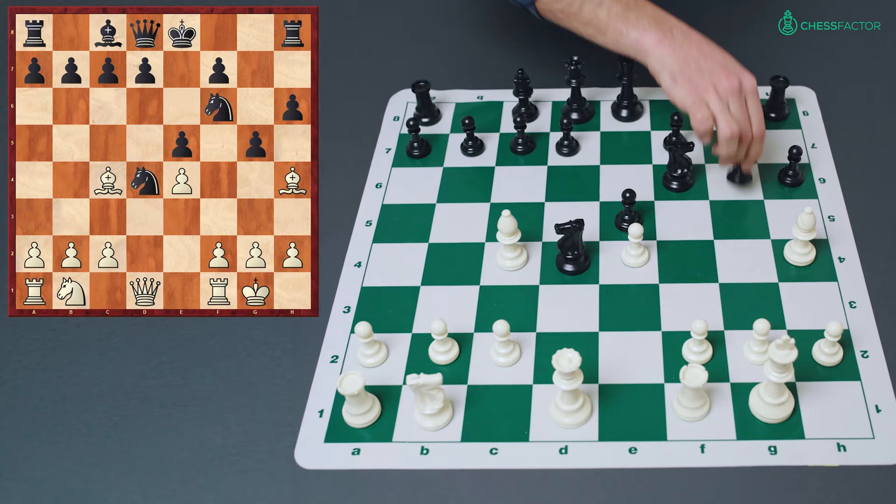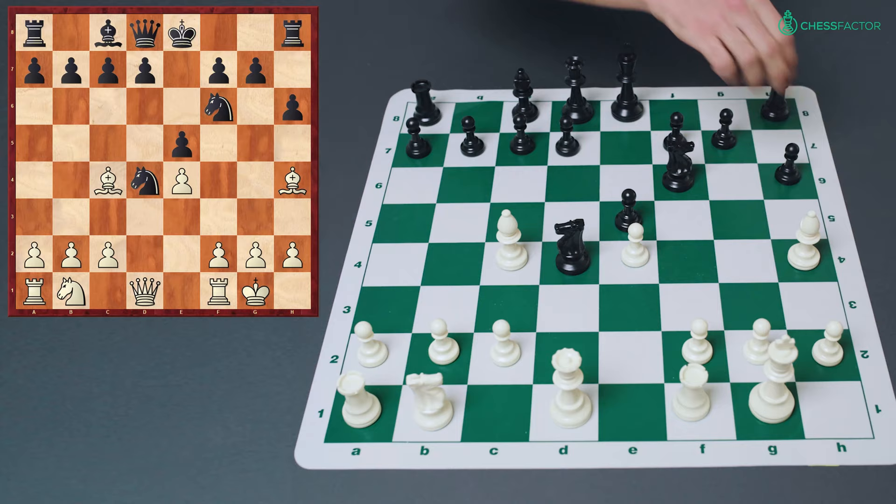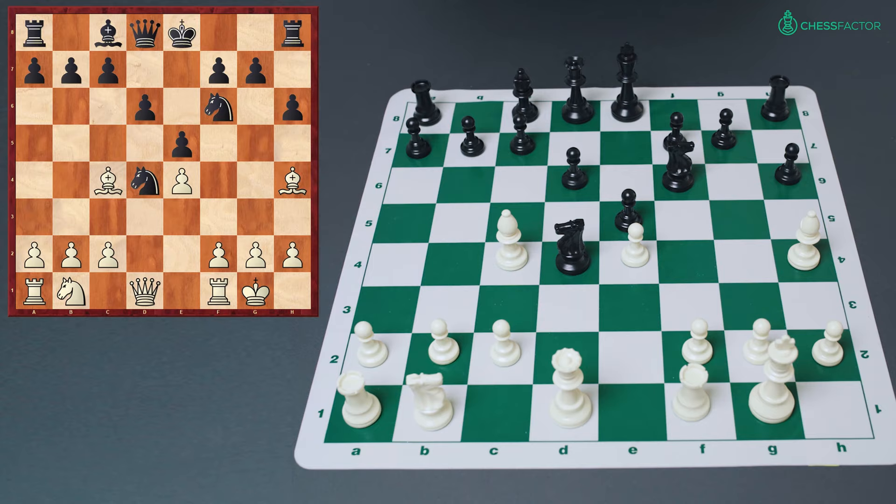Instead, after the move bishop to g5, black can indeed continue with pawn to h6, but after bishop h4, instead of pushing the pawn to g5 which allows the Rosenträder with f4, black should continue calmly with d6, supporting the center and activating the queen's bishop. Here if white insists on continuing with f4, black has the strong move bishop to g4, after which he has no problems whatsoever.